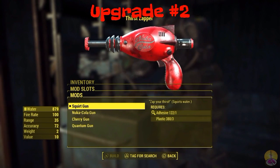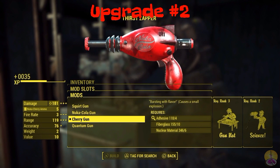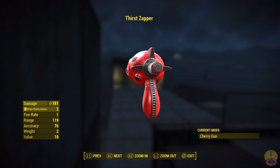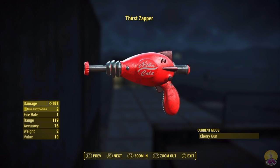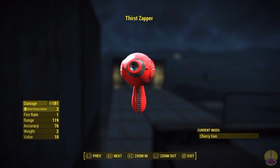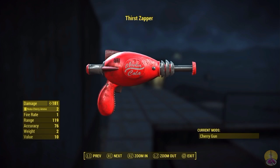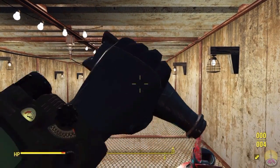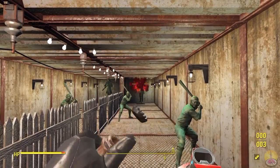Let's go on to the second version, the Cherry gun. I don't have a whole lot of ammo for this because I didn't have much Nuka Cherry to make ammo. However, this one does more direct damage — it's a shot and explosion. A lot more damage too: instead of 60, you get 101 or 181. The range is also much better, but fire rate is still one shot — and you can kind of guess where this is going.